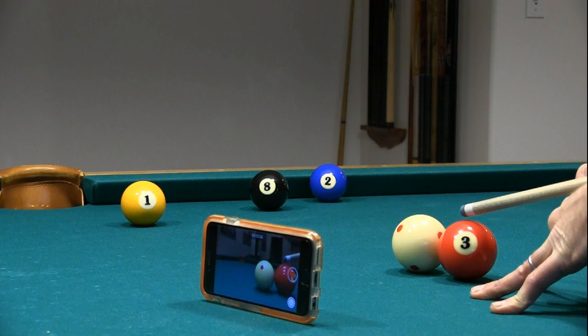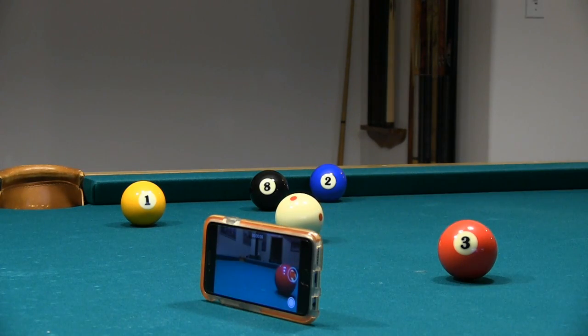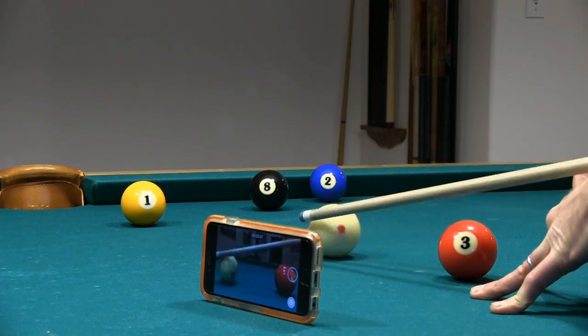Now, if the cue is too level and a miscue results, where there is clearly secondary contact with clear evidence, then the shot would definitely be a foul. Here's an example. It was obvious that the shaft contacted the cue ball multiple times after the initial hit. Therefore, that shot was clearly a foul.